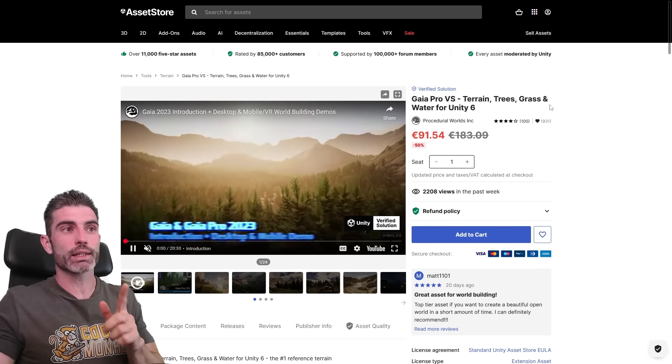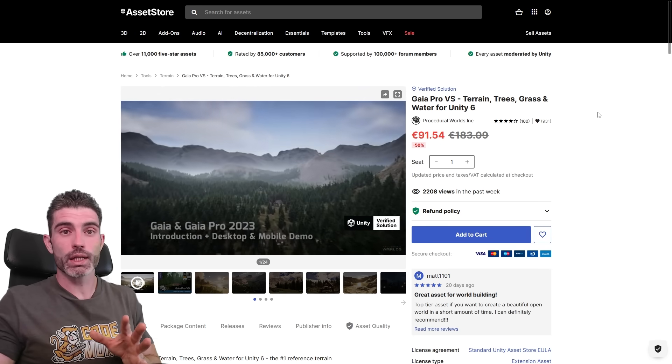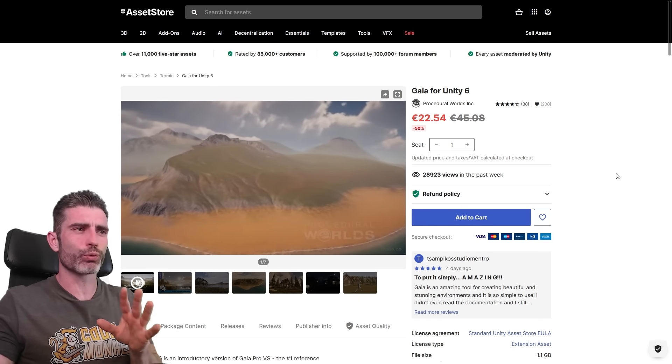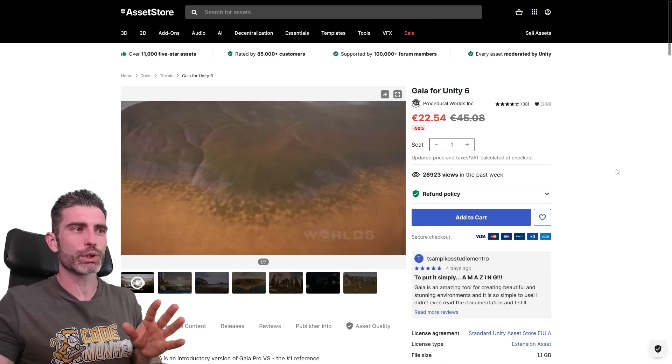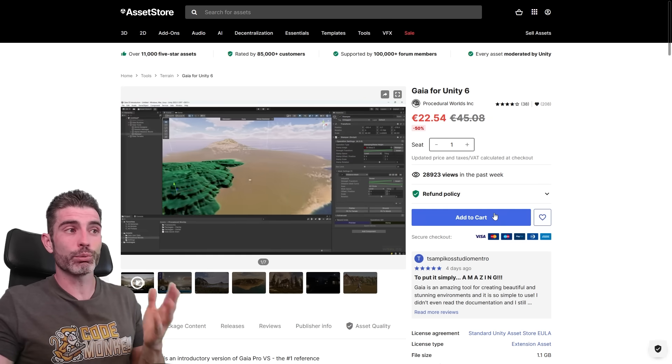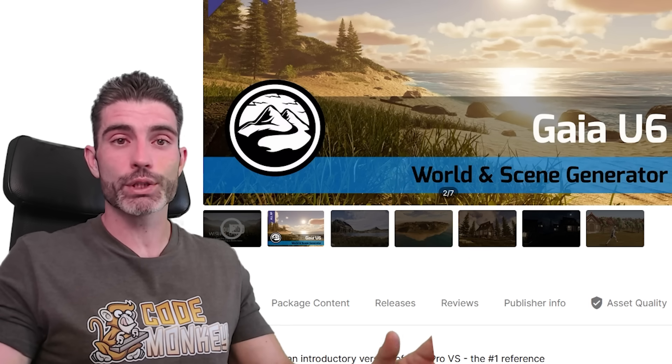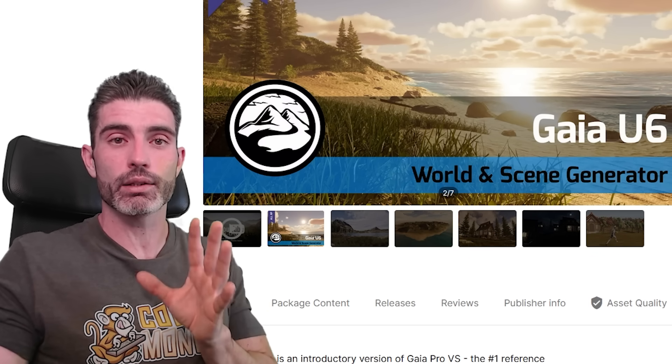There's technically a second version — you've got Gaia Pro and Gaia — but for many use cases, the original Gaia will work perfectly fine. With this one, you can build all kinds of really gorgeous terrains with biomes, grass, dirt, sand, and more. It allows you to build truly gorgeous worlds with all kinds of control over them. So it's amazing that this one is completely free — definitely go ahead and get it, don't miss it.